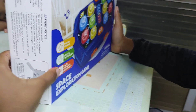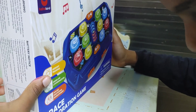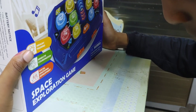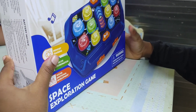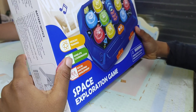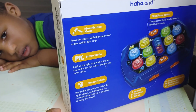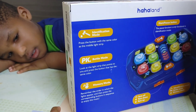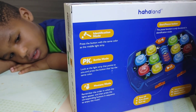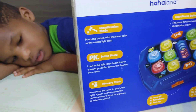It's for training hand-eye coordination and social emotional development — yes, memory training, hand-eye coordination and social emotional development. But this says mode identification — you press the button with the same color as the middle light strip.